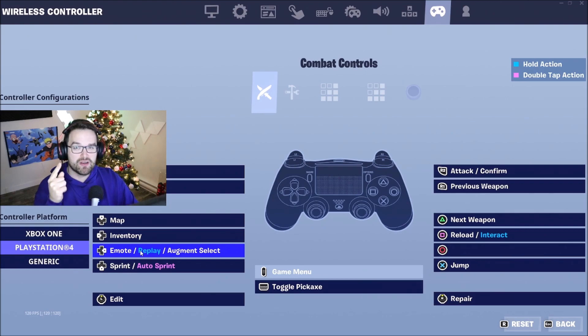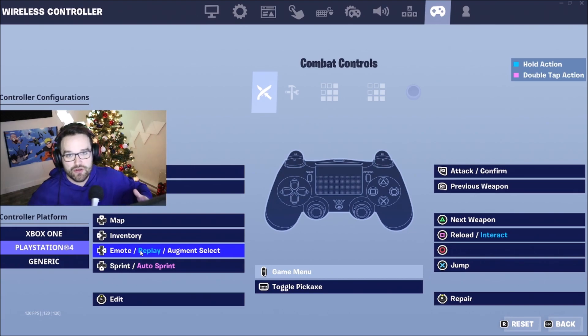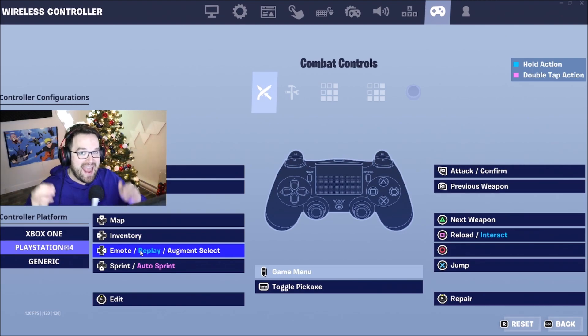Right now you can combine your emote button, your replay button which replays your emote, and your augment select. The only downside is if you just killed somebody and you want to hit the 'take the L' on them but you have an augment ready — you can't do both at the same time. But this is a much better fix because before this was added I actually had to unbind my build button, which was brutal. So this should fix that.